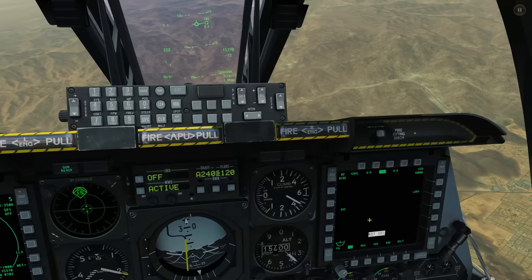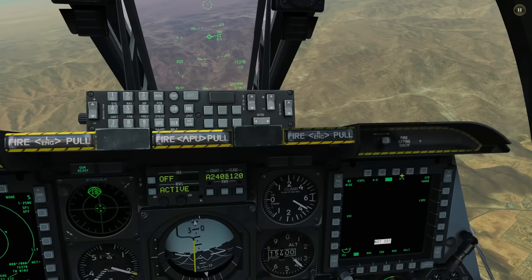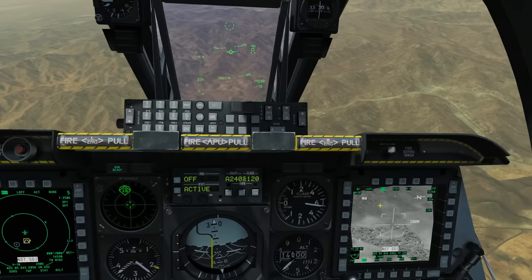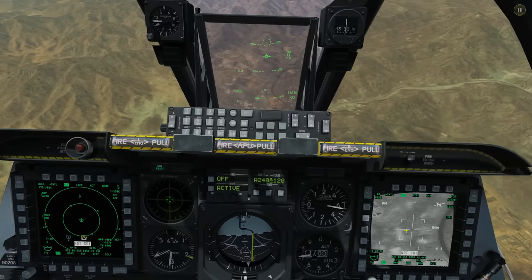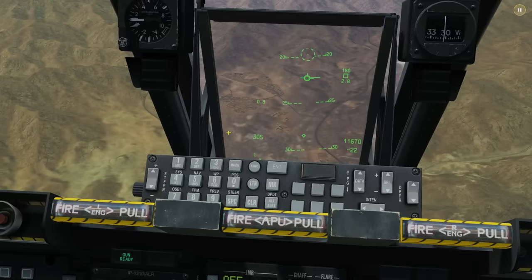With the TGP selected on our right MFD, it's by default in standby mode, so we need to turn it to air-to-ground mode. Once in air-to-ground mode, notice it's essentially boresighted to the aircraft. The camera — the main sensor — is where that little diamond is. The first quick-draw way to fix the TGP onto terrain near the bad guys is to maneuver the aircraft so that diamond is on or near the hostiles.